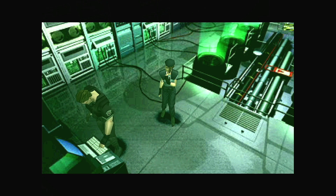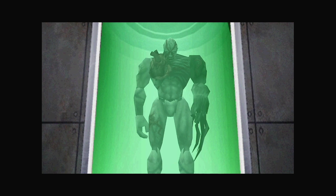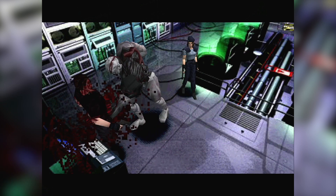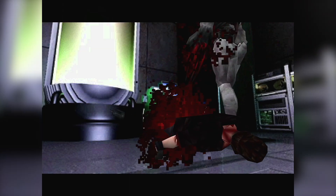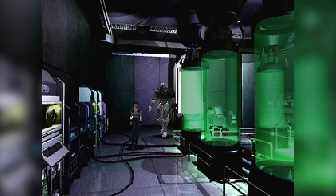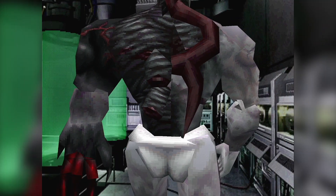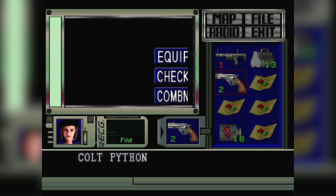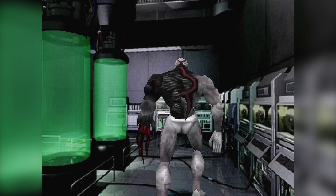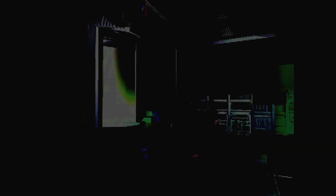Wesker, like the cliché bad guy, is a show-off and wants to share his plans and show the results of his experiments instead of dealing with Jill. A fatal idea, considering that his Tyrant has a mind of his own and kills his master. Jill has been gathering some titles — from Master of Unlocking to B.O.W. Terminator. A wounded Tyrant is easy to terminate, thanks to our Colt Python. And with that, in less than 5 minutes, Wesker saw his dreams and accomplishments vanish.